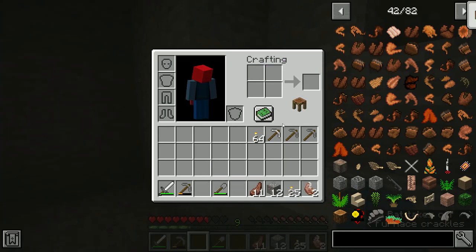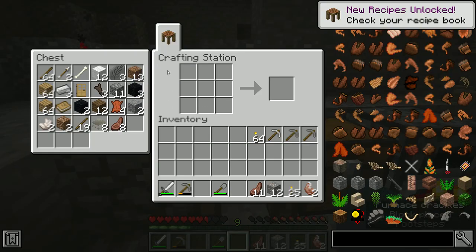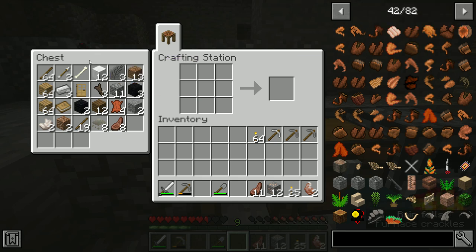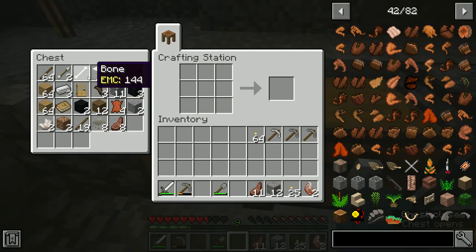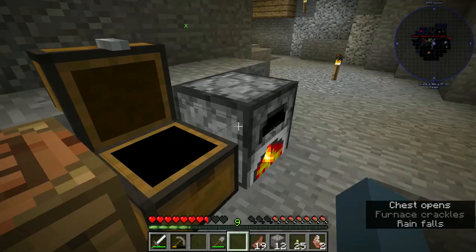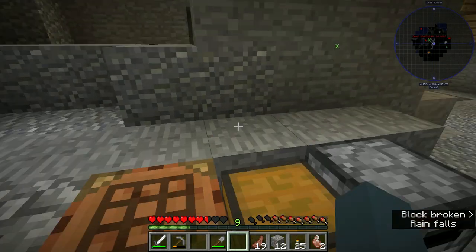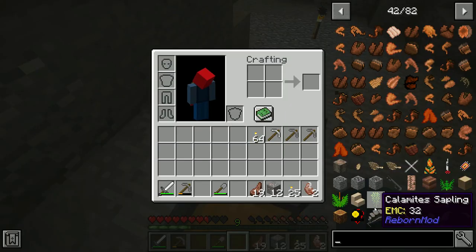So now I have a crafting station, which actually feeds directly from the chest — I can just pull from there into here without having to do the traditional way. You can still make regular stuff here. I remember you used to have to have both this and then a regular crafting table. I think I was actually going to try and make some Tinker's tools.